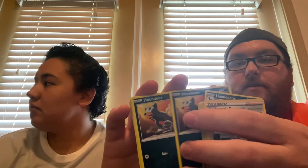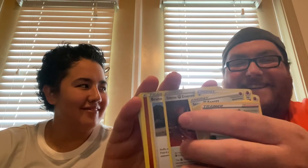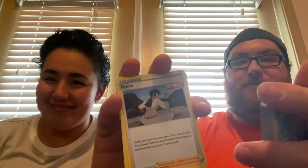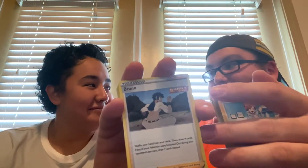You get a couple of Escape Ropes because Single Strike Urshifu needs to come up from the bench to deal the maximum amount of damage with Gale Thrust. You get Houndoom here that can put your Single Strike Energy back onto your Pokémon, and a couple of Houndour to evolve into Houndoom. You also get Stone Energy again, and Bruno — Bruno lets you shuffle your hand back into your deck and draw four cards, but if you had a Pokémon knocked out last turn, you draw seven.